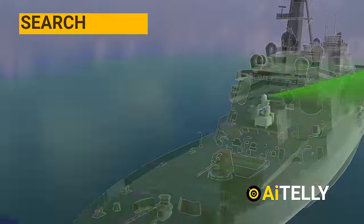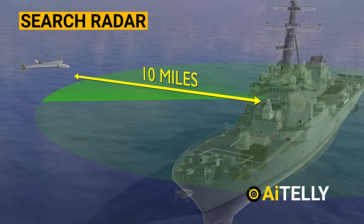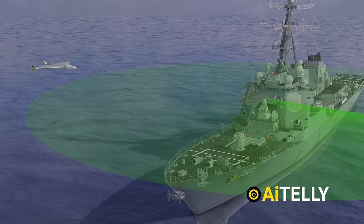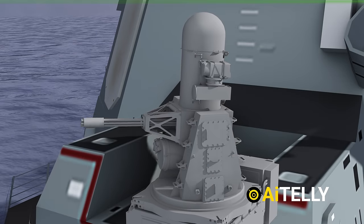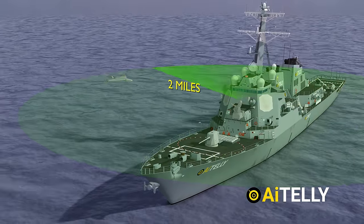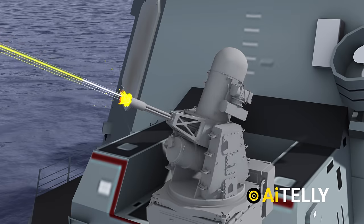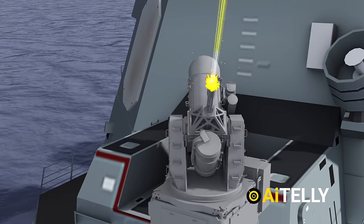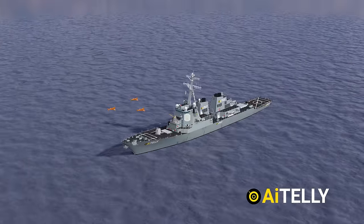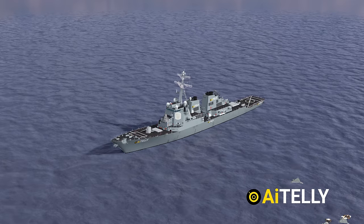When the Phalanx is activated, the search radar acquires an inbound drone threat at a distance of 10 miles. The search radar continues tracking and the software confirms the threat. The fire control radar then locks onto the target at 5 miles. Approximately 2 miles away, or at the optimal range assigned by the software, the gun opens fire on the threat and continues firing until a hard or soft kill is achieved, expelling rounds and destroying any drones, boats, and planes that come near the ship.